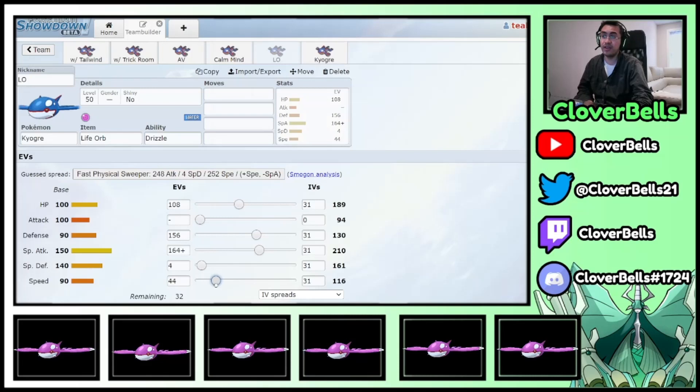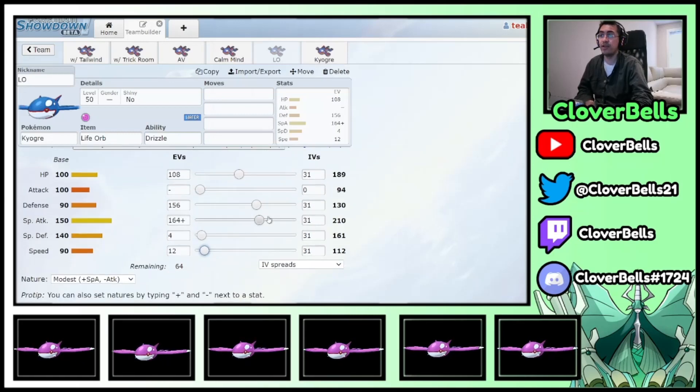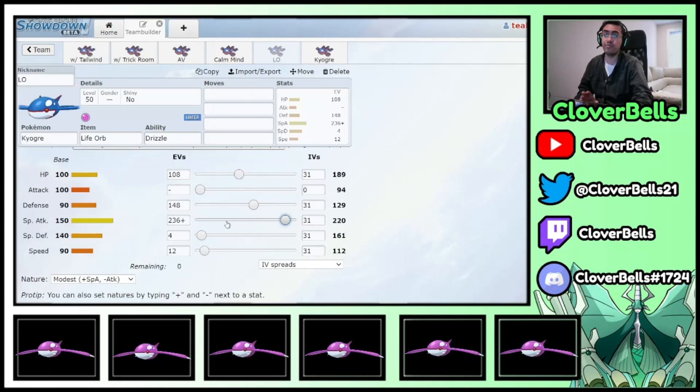If you're running a Trick Room Life Orb Ogre, once again just go to 112 Speed and then invest the remaining 64 EVs however you want — dump more into Special Attack, or add more in Defense. It really all depends on your Damage Calcs. If there's no Trick Room on your team, just go normal Ogre at 120 Speed and dump the rest here. I've optimized my Life Orb chip, kept my Speed Tier in mind, and the rest went into my Special Attack.